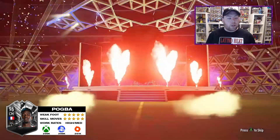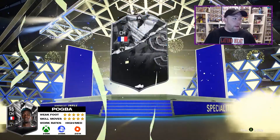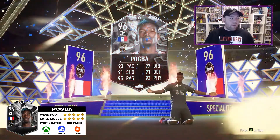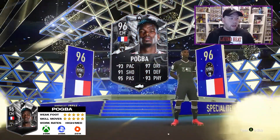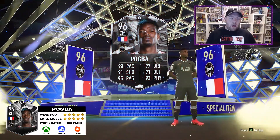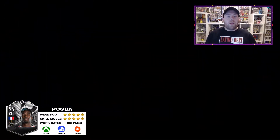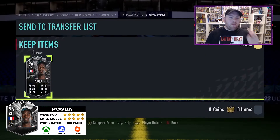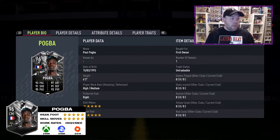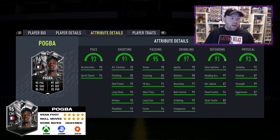From the base stats it looks like an okay card, but we'll get into that discussion and gameplay. If you look at his stats: 93 pace, 91 shooting and defending, 95 passing, 97 dribbling, 93 physical. It's the sort of card stats we're used to seeing from cards like Barella and the footies, but his performances at times are a bit concerning. He's five-star, five-star, high/medium work rates rather than high/high compared to Vijnaldum.